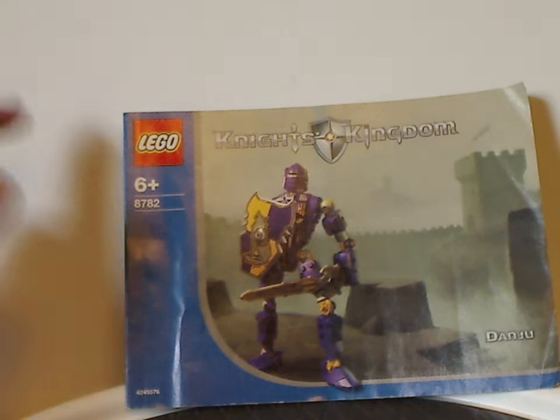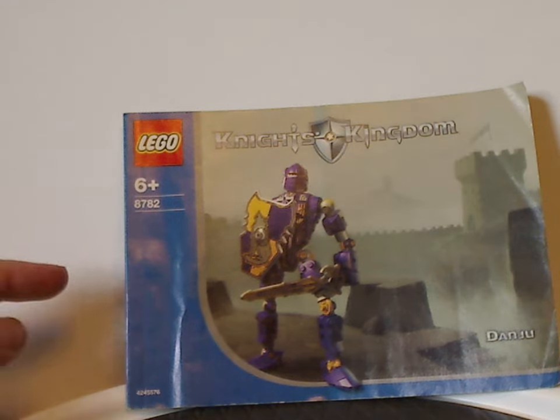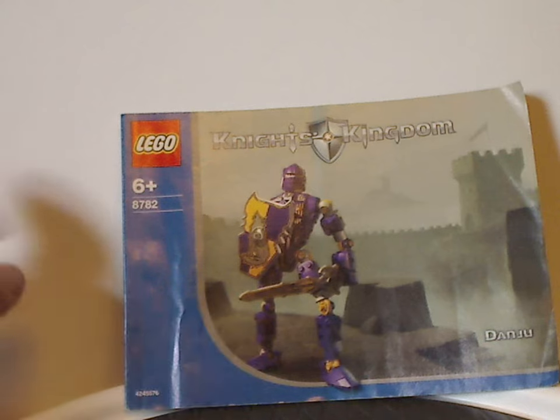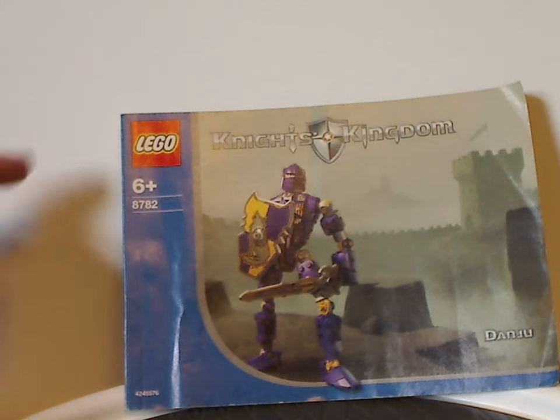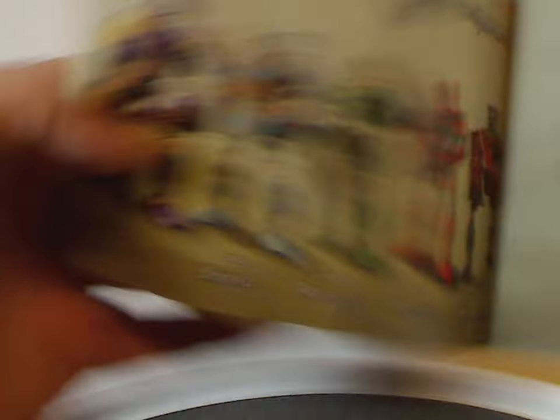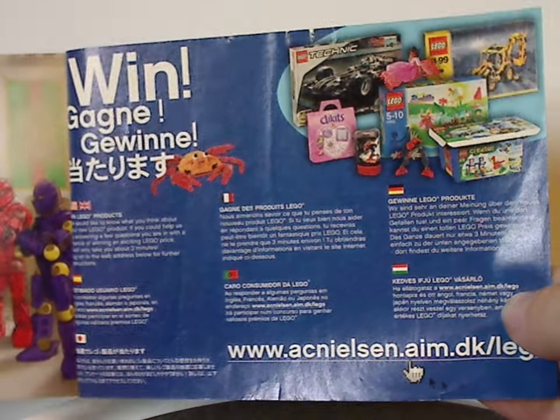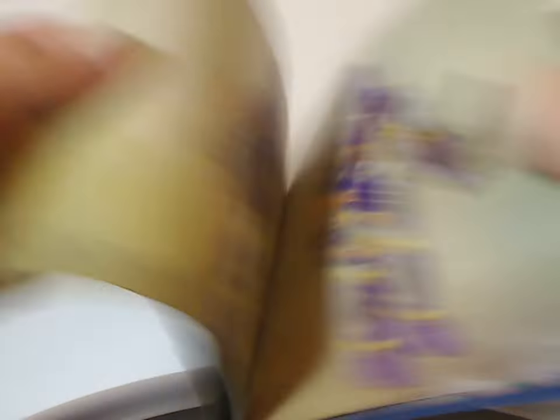Here we have the instruction manual for Daraju, and it's got the Lego logo, Knight's Kingdom logo, and also a picture of Daraju, and also a little castle-like viewingscape in the background. And that annoying blue border that we've seen for almost all the sets of 2003 and 2004. But the age recommendation is six and up, set number 8782. And the first page has, out of all the figures, mine is Matthias on the back — an ad for some of the system minifig sets at the time. And also how to win on the online survey, then the last building steps, and also this little comic strip that takes up most of this manual.